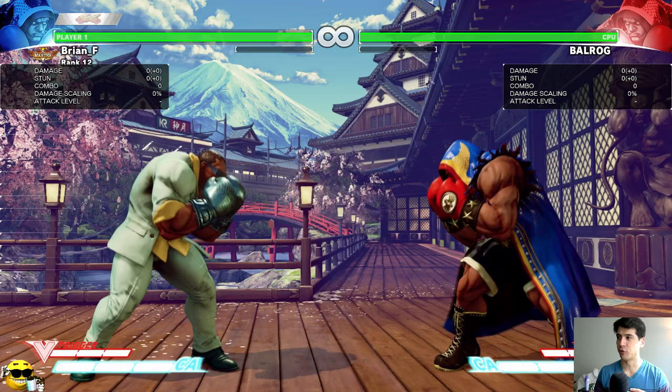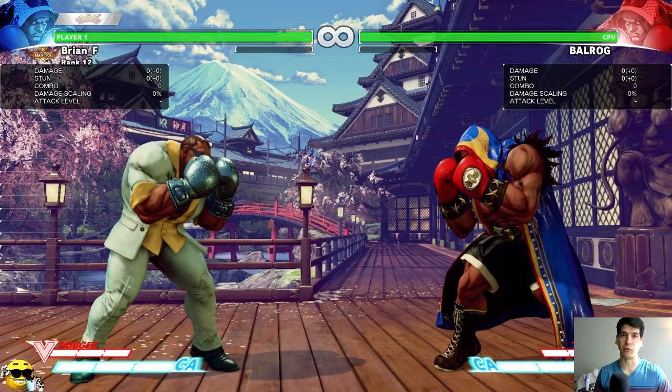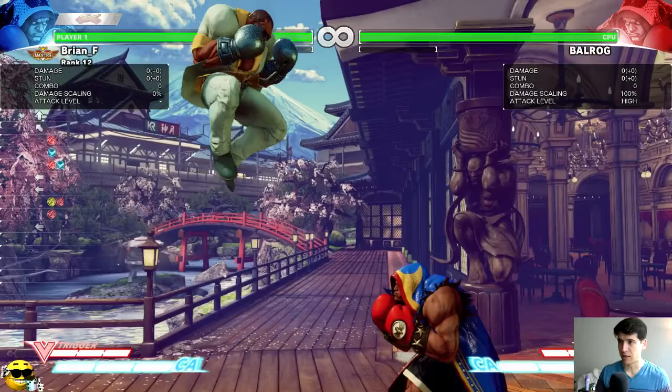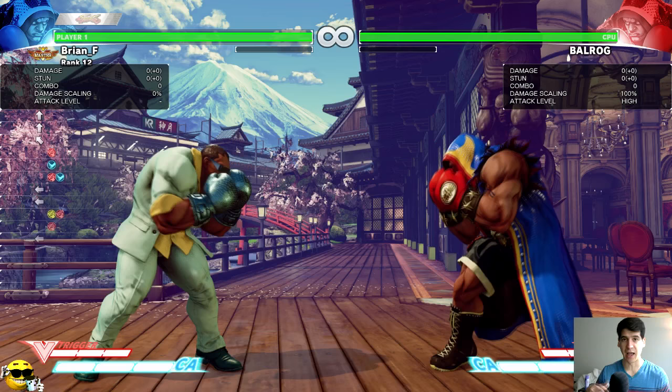I'm going to cover what the move does, what the properties are depending on the level, and how you can use it offensively and defensively, and how to counter it if you're playing against a Balrog player. For the basics, TAP is a charge move where you hold two or more buttons — you only need two — charge it and release. It has multiple levels of charging.